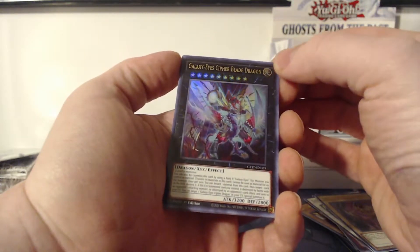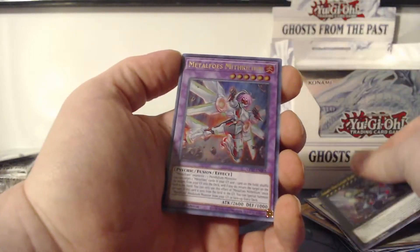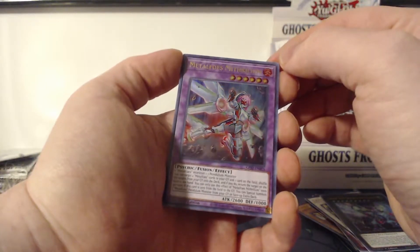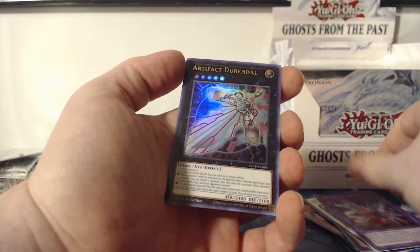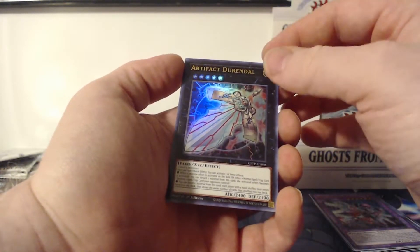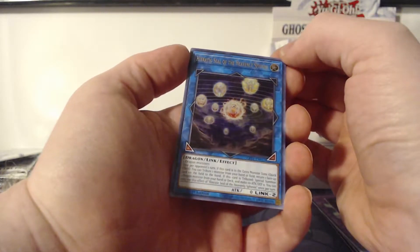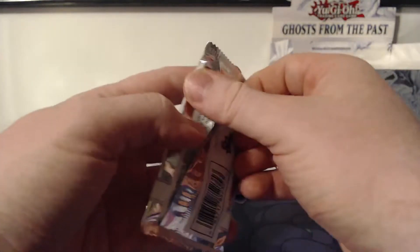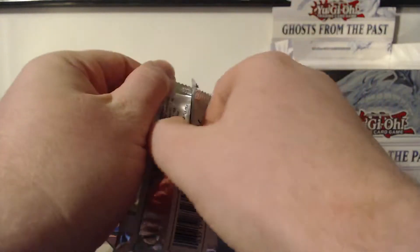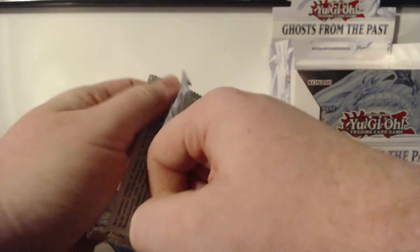Galaxy Eyes Cypher Blade Dragon, Metalfoes Mithrilium, Artifact Durandal, Hieratic Seal of the Heavenly Spheres — that is the last one in that pack. And I opened the Dark Magician pack even though I said I was going to try and keep all those artworks for last.